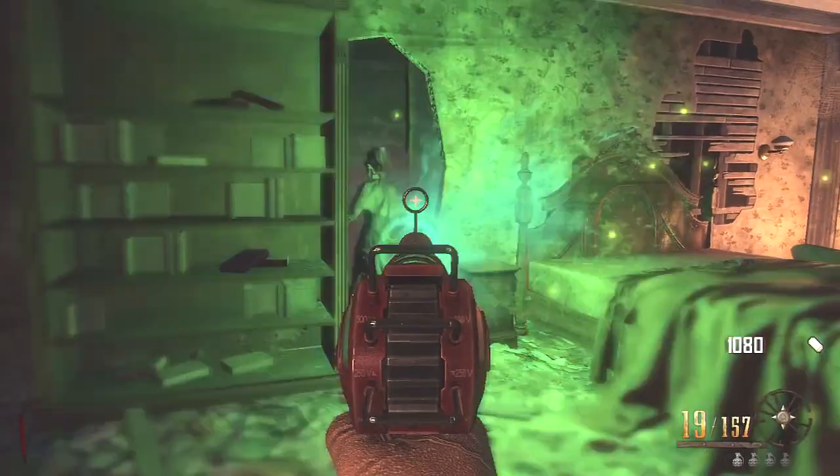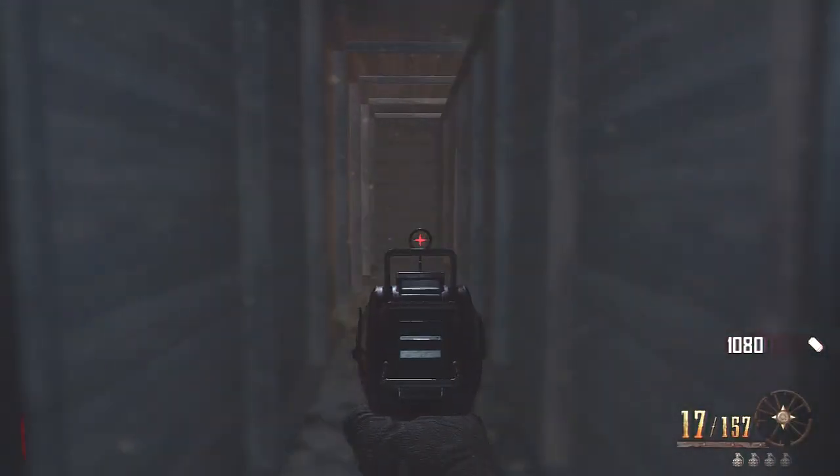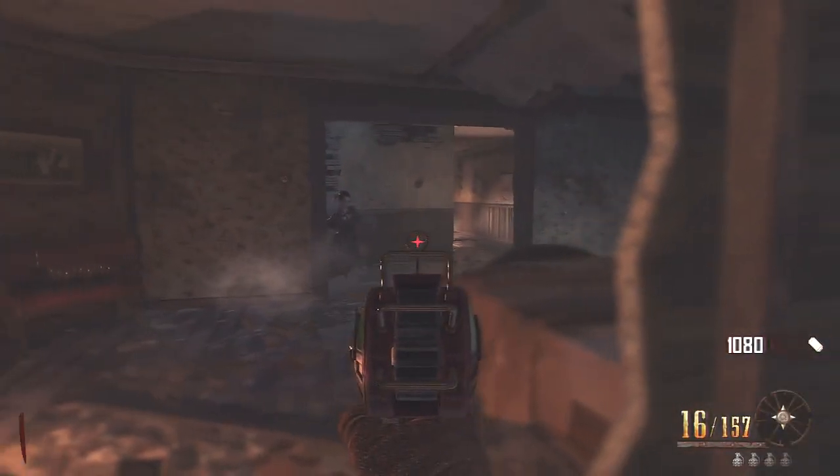Then you just want to wait for this little shelf to open and there'll be one right in front of the shelf, so be careful. Then you want to stay at the bottom here and then a zombie will come at you, which I just killed. And then just wait there again and another one will come around the corner.